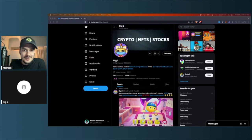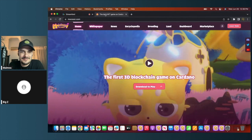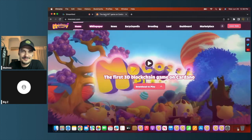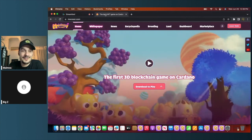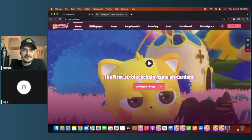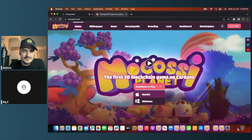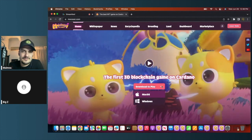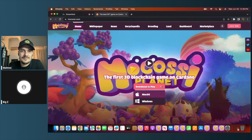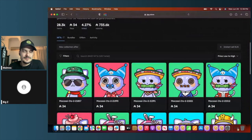Big Z will pull up his screen to show us how to get started. Nothing in this video is financial advice — he's not affiliated with the team and not paid for this. For basic questions: the game is currently available on PC. You go to mokosi.com, click the download link, and get the version for Mac or Windows. Once downloaded, you're ready to play. You'll need a Mokosi ITO2 to get started.